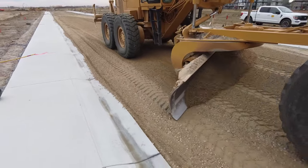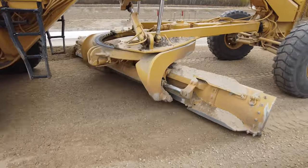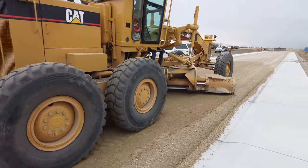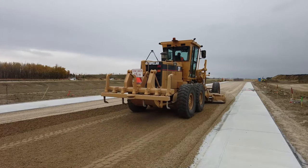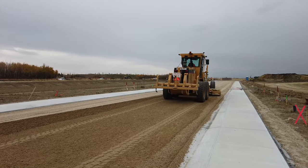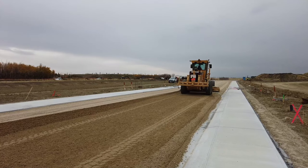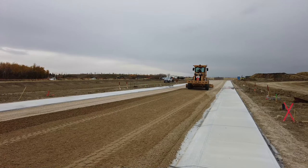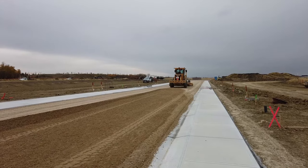The ground crew will come along and clean this curb off so that when we cut the gutter right down to final grade, we can see the concrete better. Then we'll go ahead and water this and pack it. After that, the next step will be to cut the gutter down to final grade — down to 100 mils.